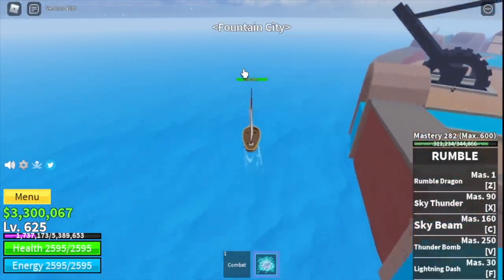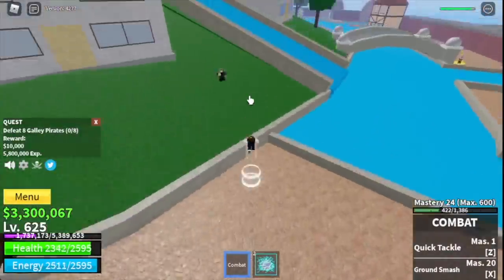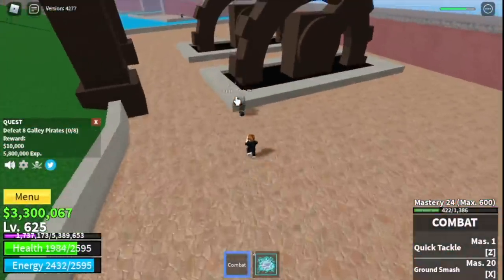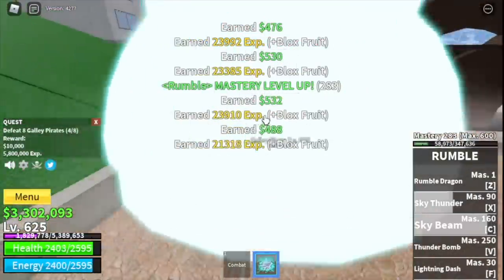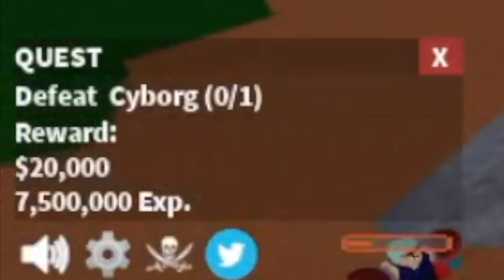When you reach level 625, head to the final grinding island: Fountain City. Focus on the galley pirates — lure four at a time: one, two, three, four. Defeat them, do it twice to level up. At level 675 you can start grinding the cyborg.